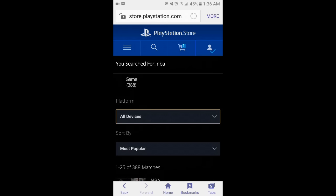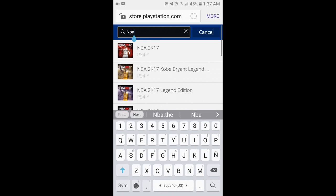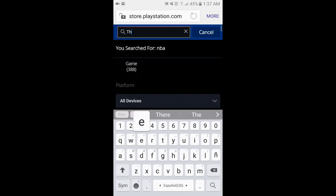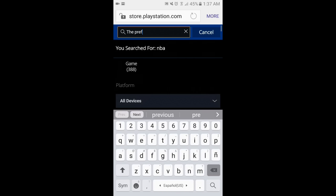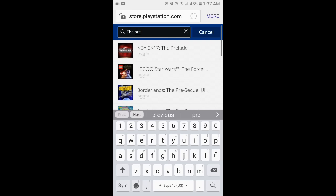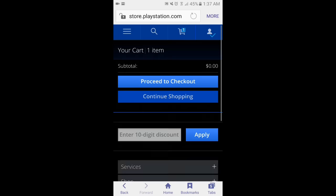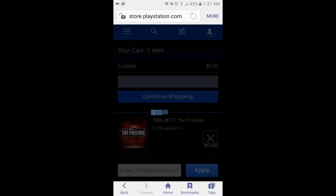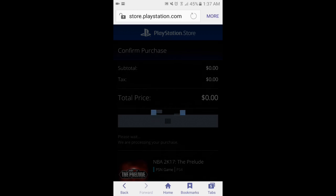This is how to download the NBA 2K17 preload game. It's available already — just go to the PlayStation Store USA, press NBA, find the preload, select it, proceed to check out, and you can download the game now.